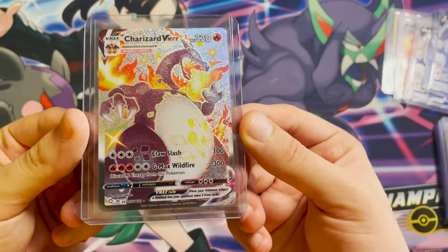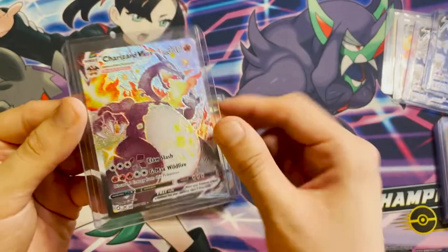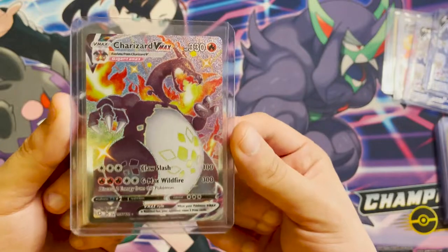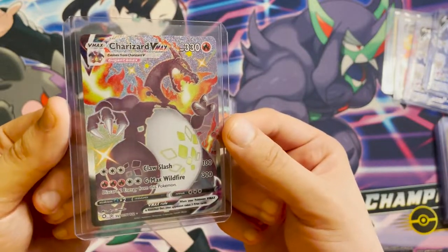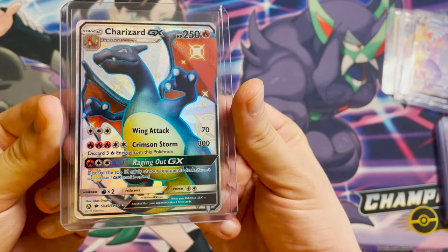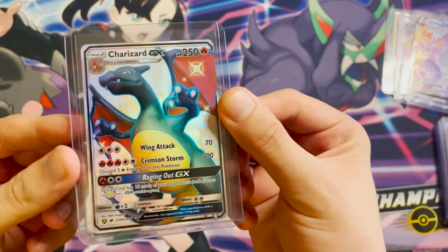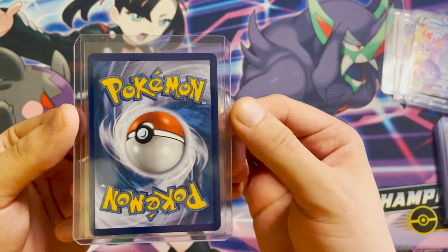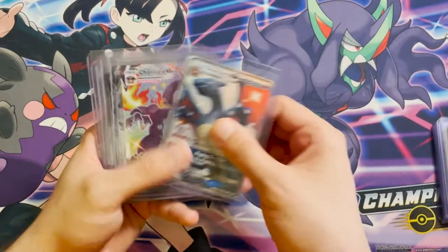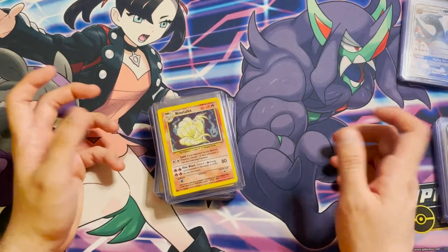We have the Shining Fates Charizard VMAX — I didn't open this on video, I picked up a couple of mini tins and pulled it from those. Then we have the Charizard GX pulled in Hidden Fates in my last video — the centering looks ever so slightly left heavy. I'm not really sending these off hoping they get a 10 so I can sell them; they're just cards that are important to me. They're Charizards — if they gain value, great, but I'm not sending them off to sell them.